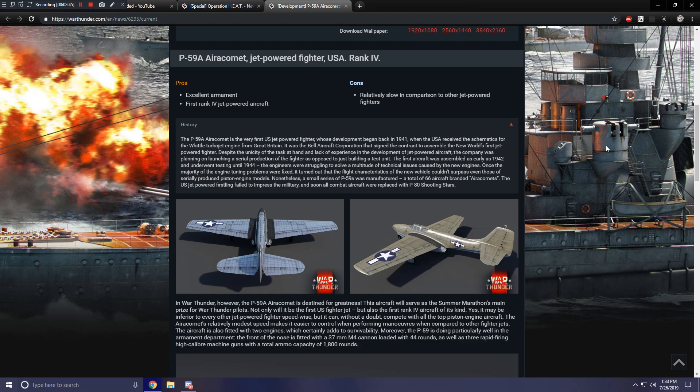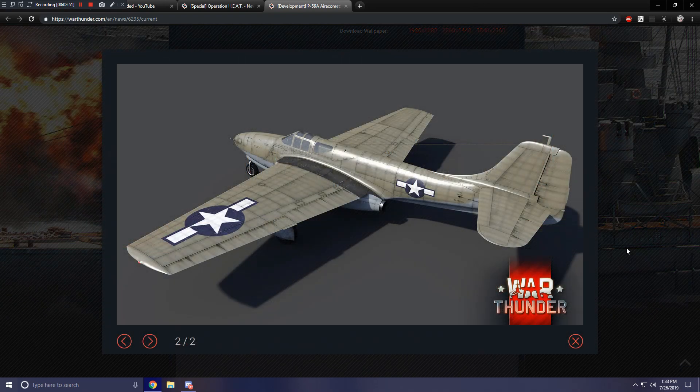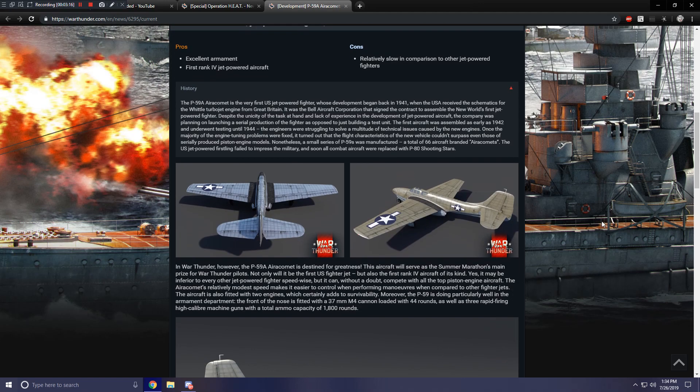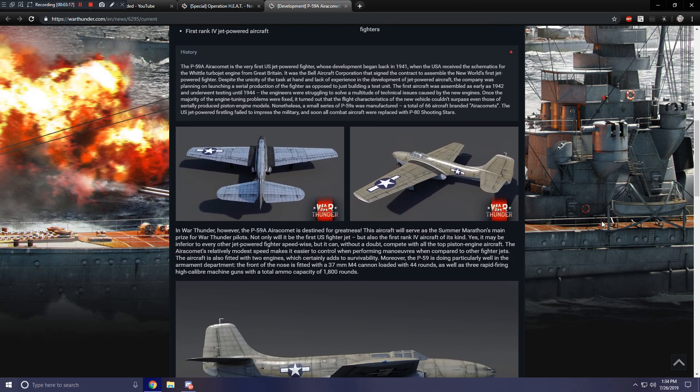The P-59 shows two paint schemes: what appears to be the standard olive drab finish, and also an unpainted chrome look. It's not a bad looking aircraft — I really like how simplistic and plain it looks on top, very straight and flat. The chrome unpainted look is something I really love, though the other event vehicles do have more unique-looking paints.